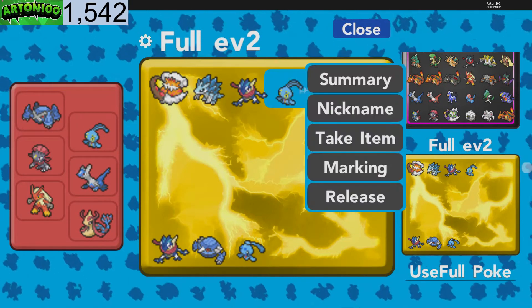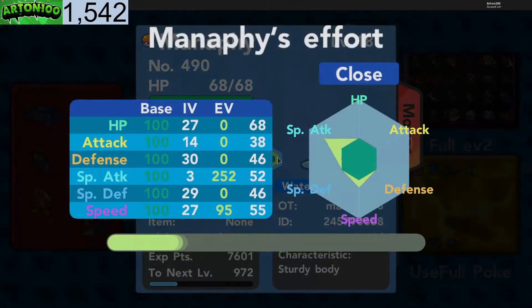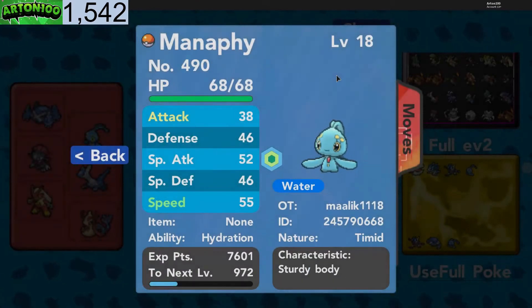I can use the Bottle Cap on my Manaphy — it's a timid one with awesome IVs. It's got 27 HP, attack, defense 30, special defense 29, and speed 27, but it only has 3 special attack. I can use the Bottle Cap on the special attack, and then it becomes a super great Manaphy. It's got the best nature — timid.